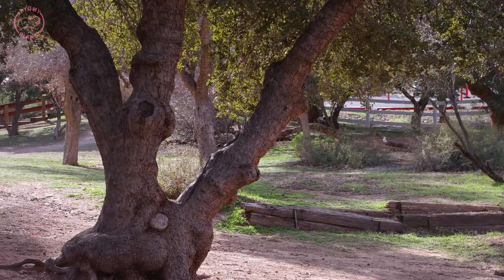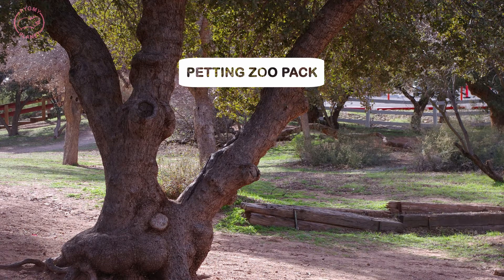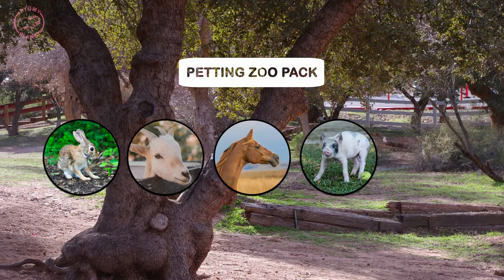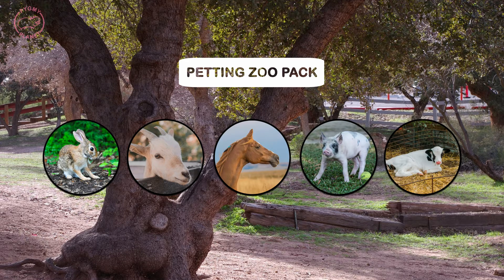Next is another well-asked-for idea: a petting zoo pack with small rabbits, goats, horses, pigs, and other common farm animals. Imagine learning all about domestic animals, with children and adults alike being amazed by the view from the gondolas, the monorails, or even your zoo entrance.